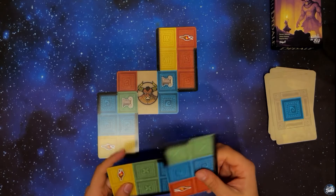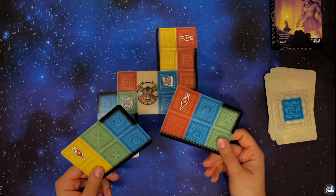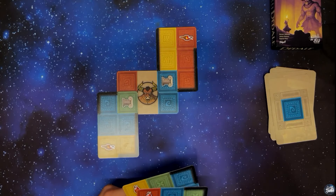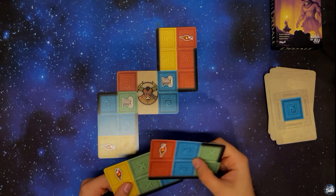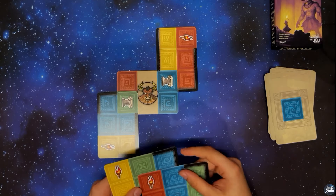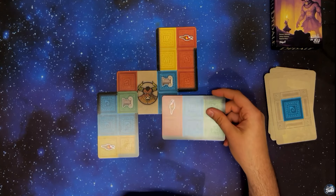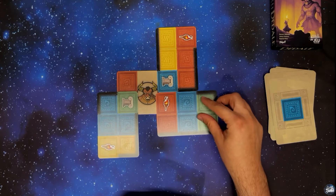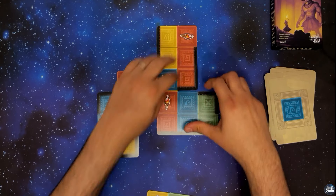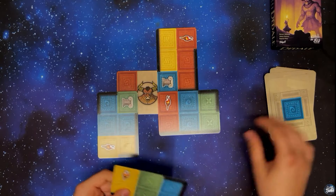J'ai deux cartes dans la main avec des torches. Je vais potentiellement réussir à faire une salle complète. Je pourrais même aller sur du rouge pour les cinq couleurs. On va voir si c'est ça qu'on va retenir. Contrainte de pose sur du bleu. Je fais comme ceci. Voilà, notre salle se présente comme ça. J'ai au moins cinq rouges ici.